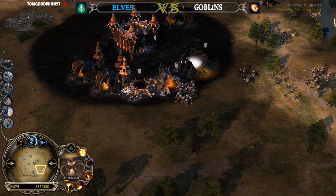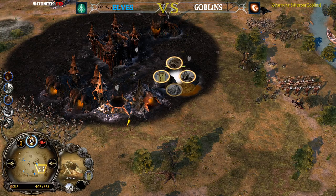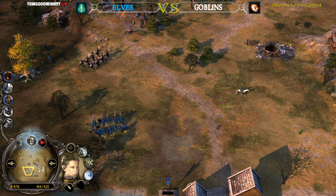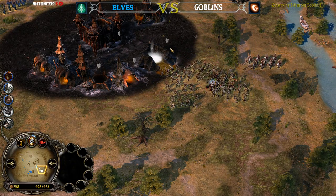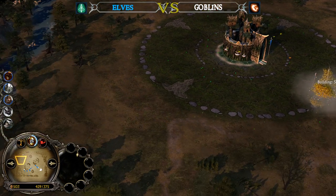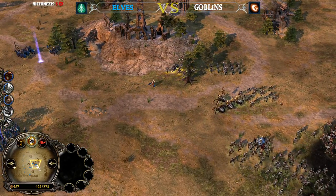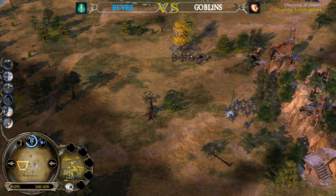The good thing for the Goblin player is that he has so many production buildings. Even though it looks like he doesn't have many units on the field, that's going to change within seconds, because he has four production buildings under his control and the Goblin Caves are even level 3. Balrog was able to kill all the production buildings — there are no more Barracks, there is no more Stable on the field for the Elven player.